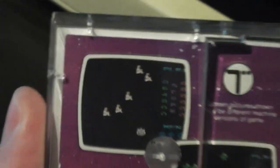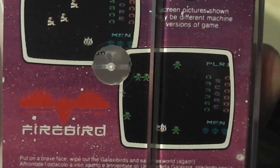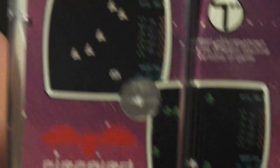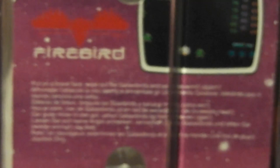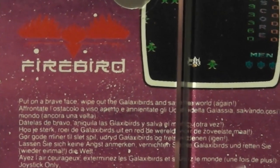There are a couple of screenshots which are pretty straightforward — it's obviously a Galaxian/Galaga-style game, you can see that from the screenshots, with some different kinds of enemies. The blurb for the game says: 'Put on a brave face, wipe out the Galaxy Birds and save the world again.'